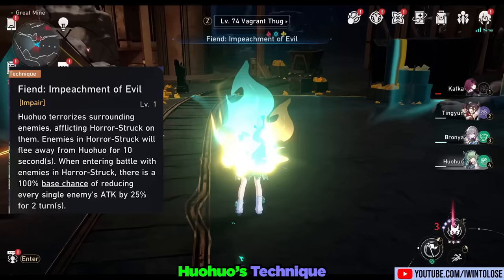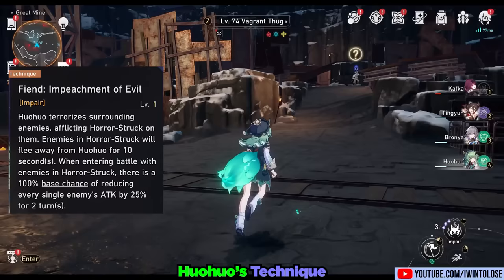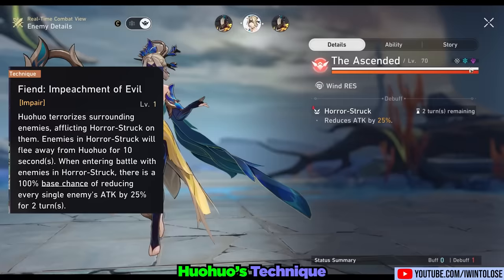And lastly, we have her technique. In the overworld, enemies become terrified of Huohuo's terrifying presence. However, in battle, it simply reduces the enemy's attack by 25% for two turns.